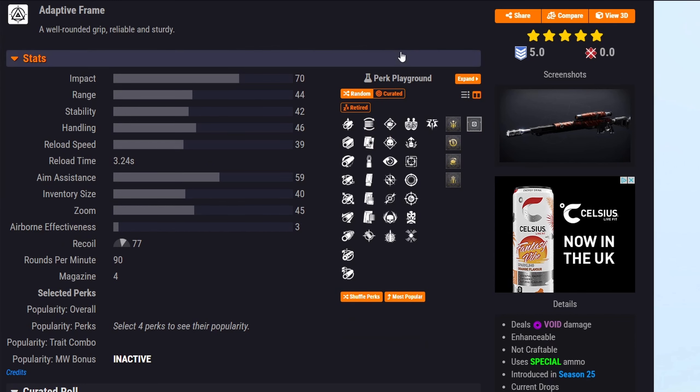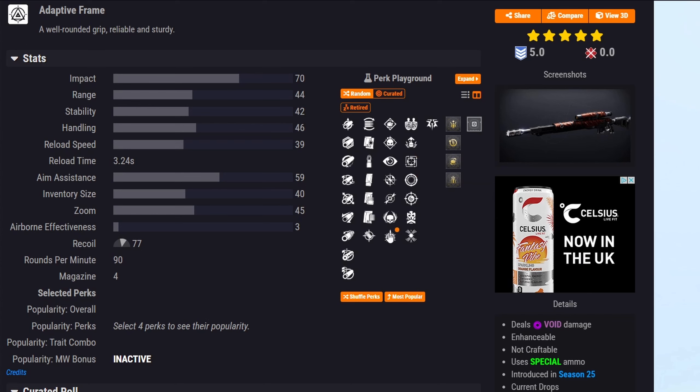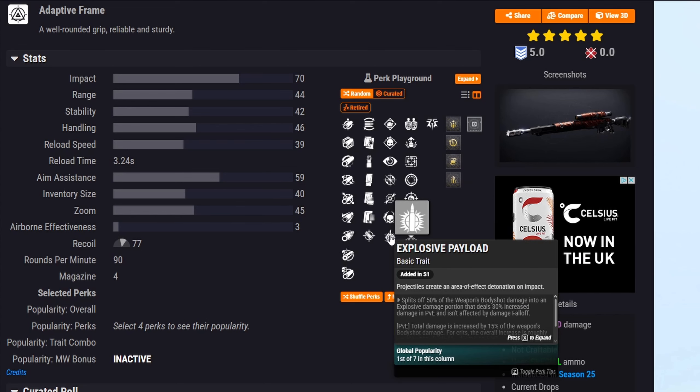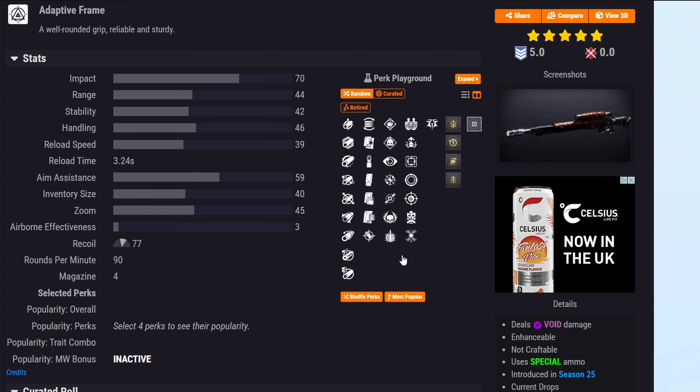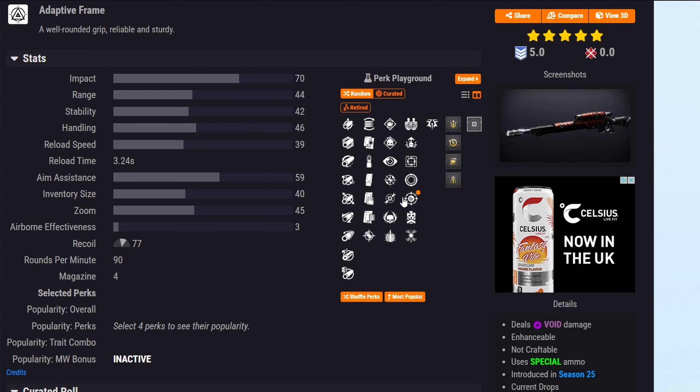Next is Sovereignty, which can get some pretty decent rolls with the brand new perk Withering Gaze. Withering Gaze lets you weaken the next target after aiming without firing for a short time — the timer resets after firing or leaving ADS. Pairing that with Explosive Payload in the first column for a small damage boost could be good. For full damage, Firing Line or Precision Instrument are in the second column. For add clear, Dragonfly is in the first column.